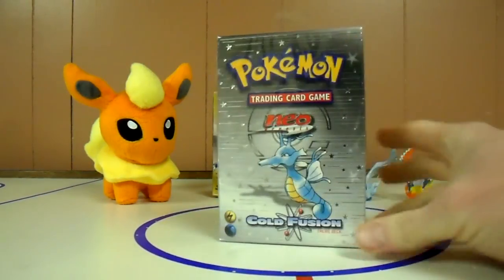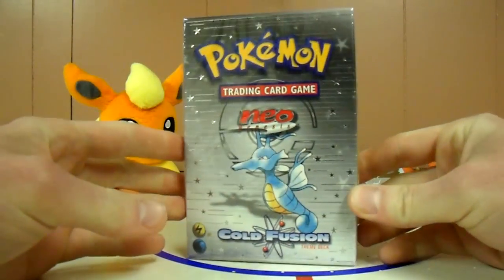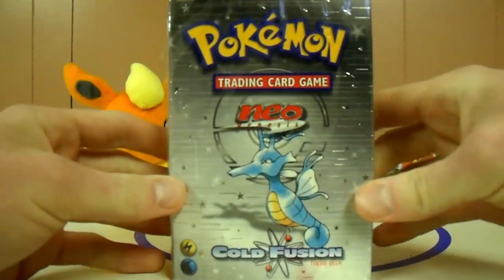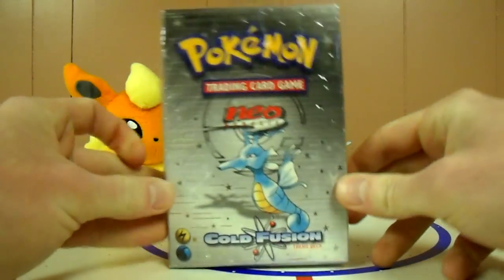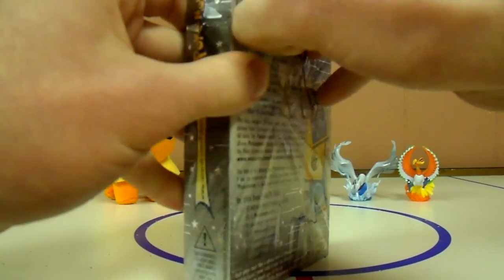Hey guys, we've got the second Neo Genesis theme deck here. It's called Neo Genesis Cold Fusion. It's a thunder and water deck and it's got Kingdra on it. Let's get this thing open. Really cool background too — silver with stars. The Hotfoot one was gold, so obviously it goes with the gold and silver theme.